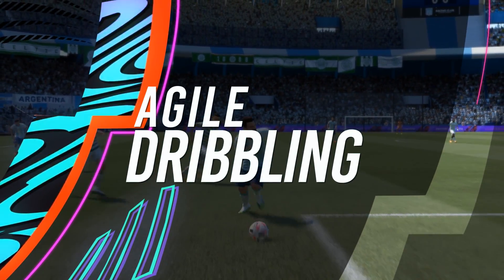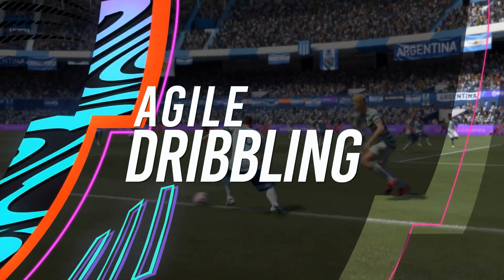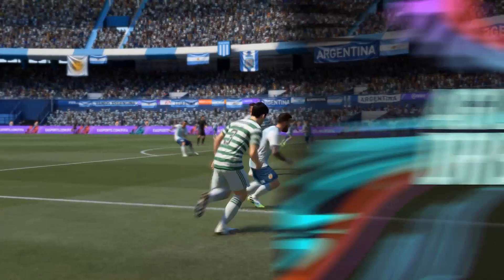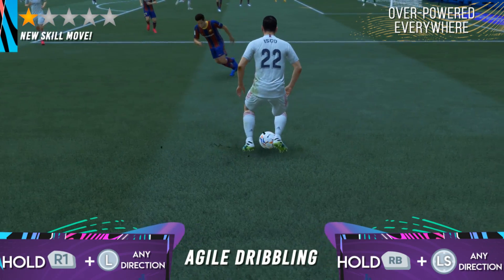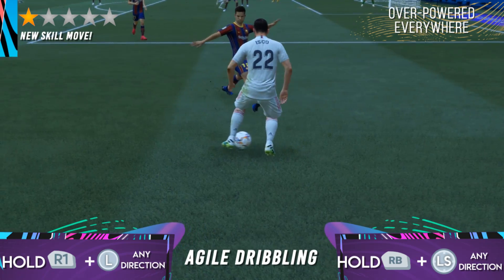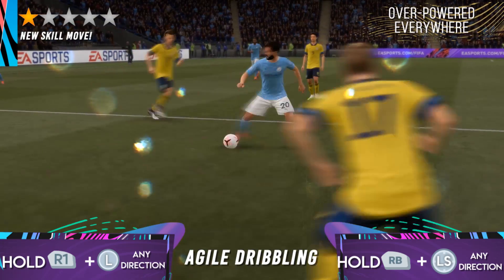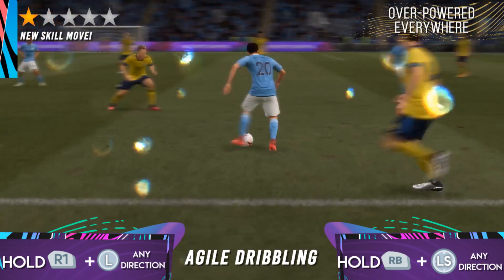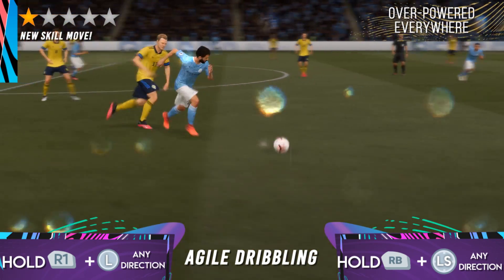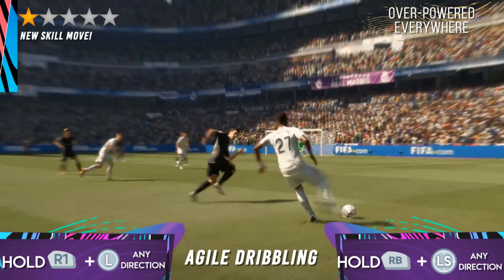The Agile Dribble. This is a new move in the game and it's quite overpowered in the current state. The use of this skill move will increase the responsiveness of the player dribbling the ball. When you press the RB/R1 button your player enters the Agile Dribble mode. Your player becomes a dribbling god and they start taking more touches on the ball. This looks unrealistic at times but the effectiveness of this skill move is unmatchable to anything in the game right now.